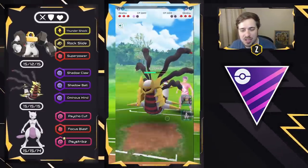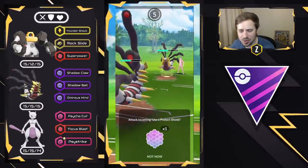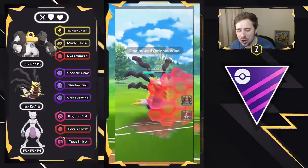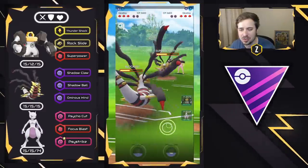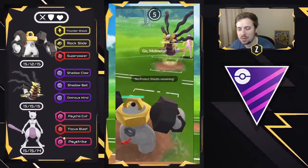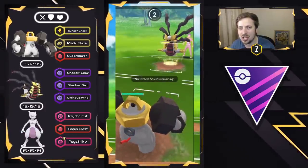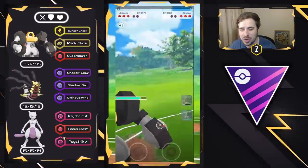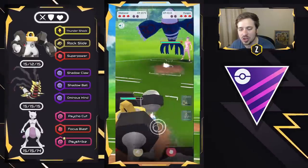We're throwing another Ominous Wind. They are throwing another themselves, so I'm going to shield. It was another Ominous Wind, which is unfortunate, but I decided to swap into Melmetal to catch the Ominous Wind from my opponent because they were one fast move ahead, so we're able to soak it right there. They are going to be bringing in a Kyogre.